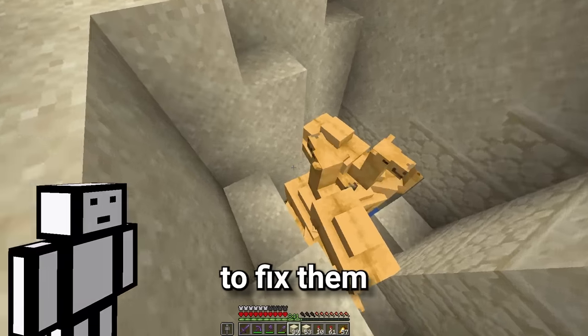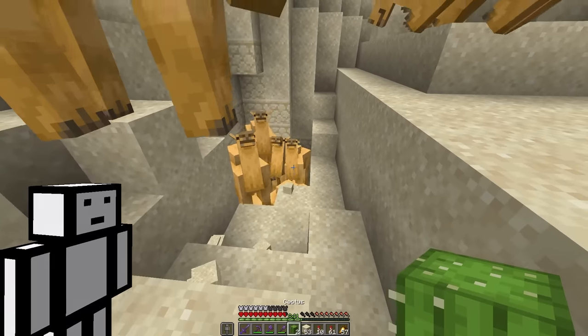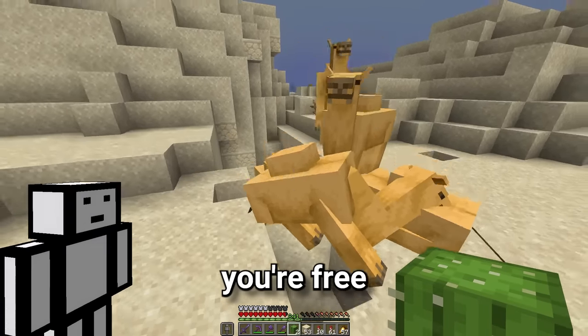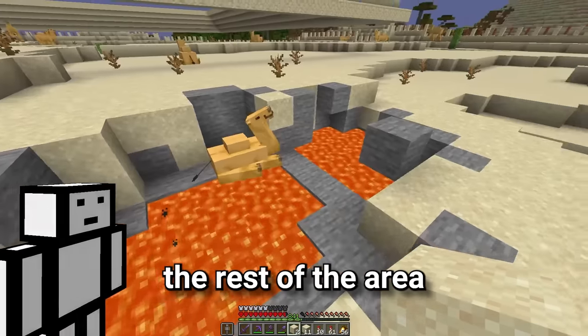Come on camels, I am going to save you. Maybe they'll come out if I show some cactus. Come on guys. Yes, you're free. And now quickly let's patch up the hole. And whilst we're at it, let's camel proof the rest of the area. We don't want any fried camels.